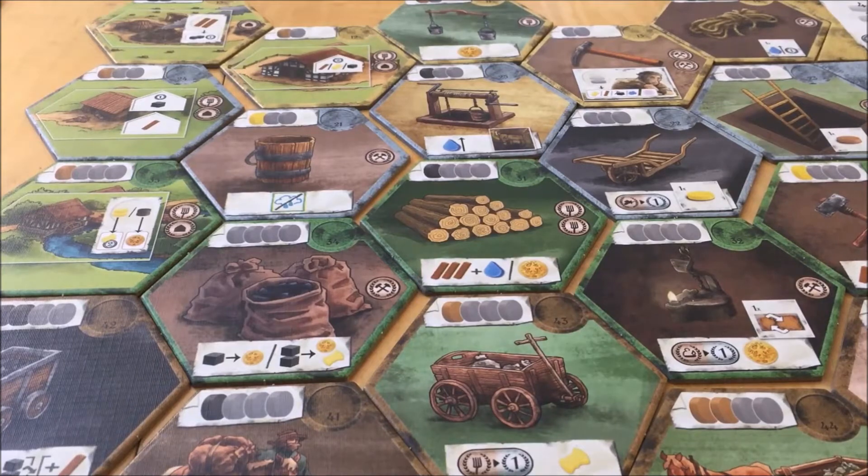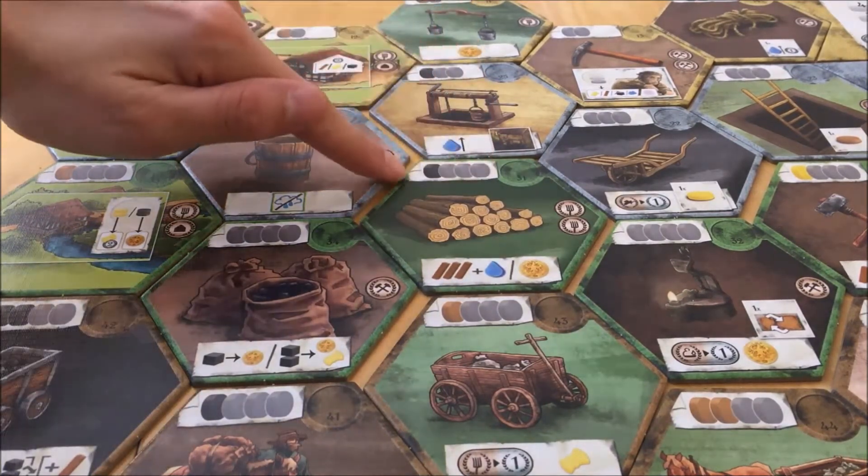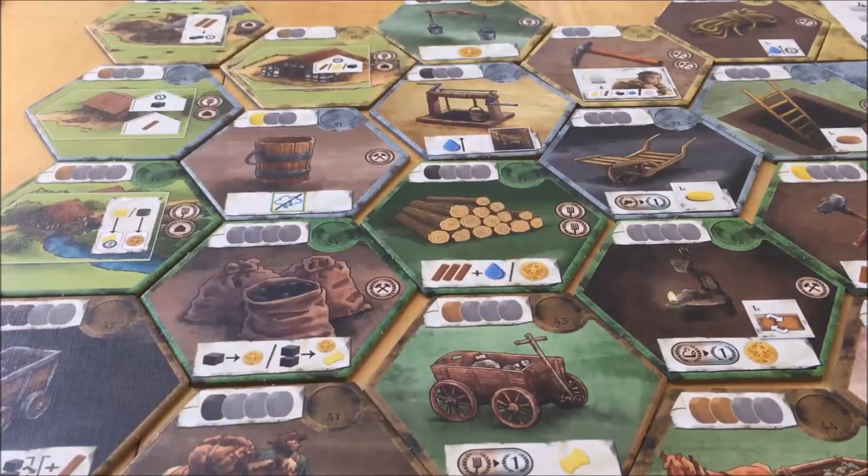These are the development tiles you can get during the game. The action discs required are shown at the top — either specific colored ones or grey, which can be any color. When you get a development tile, you get the bonus from the tile. The bonuses are one-time bonuses, prolonged bonuses, actions, buildings, and/or end game scoring bonuses.